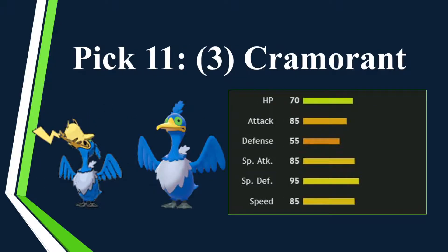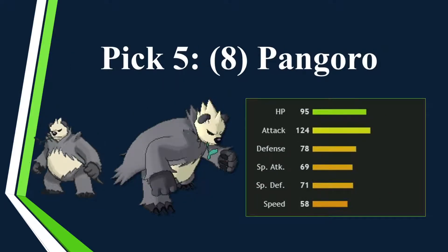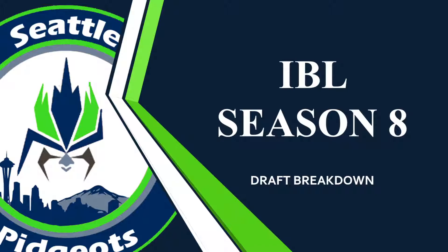The full team: Ambipom, Cramorant, Sceptile, Flareon, Arctovish, Skarmory, Alolan Ninetales, Pangoro, Tentacruel, Zygarde, Tapu Bulu, and Mega Aerodactyl. Just to explain the draft — and if you are new, hit subscribe. There are playlists on my channel of all the seasons we've done so far. I will see you for week one versus Kuda. Peace, bye!